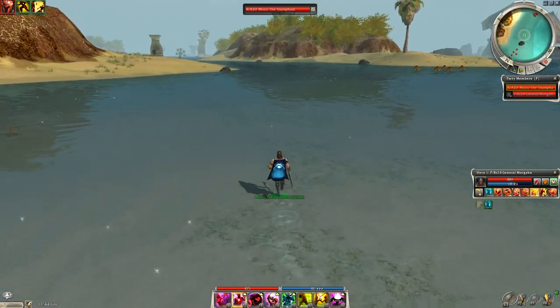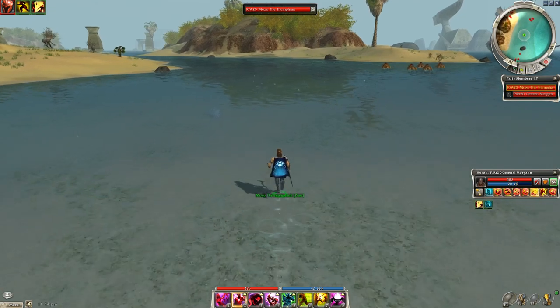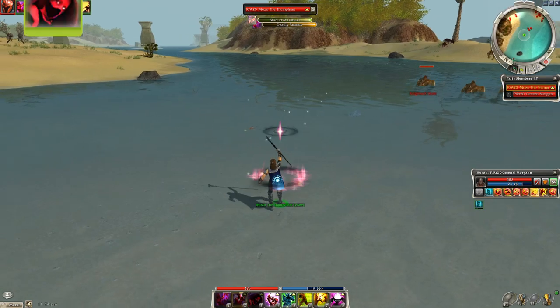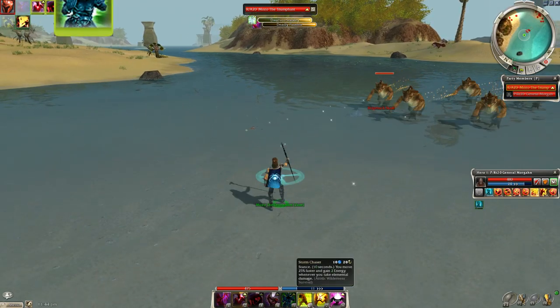When you get up to around here, which is the farming location, you want to start casting your enchantments and obviously maintain them before you aggro this group of scales on the right. It's just for some energy management.